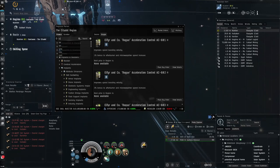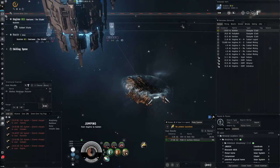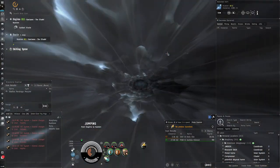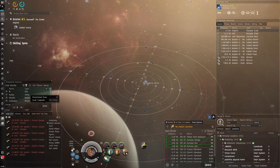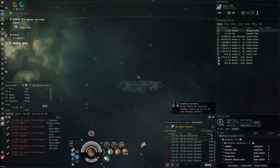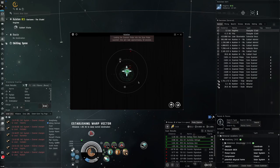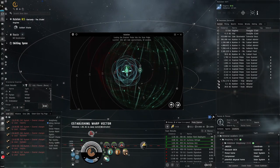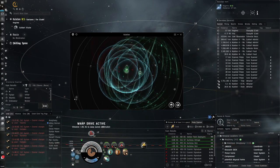Wait — this system is invaded by Triglavian forces! How is that possible? We'll go in anyway because we can just use MWD to get back to the gate. I thought the invasion stuff was over — this is new to me, I'm not really up to date. Strange to find a Garista's Den here. There's a lot of combat sites though, which may have scared off a lot of people, so hopefully we can grab some signatures. This system also makes remote shield boosters work with a penalty to lock targets, which is a bit annoying.